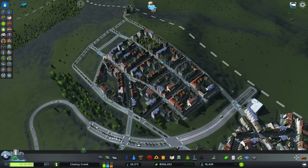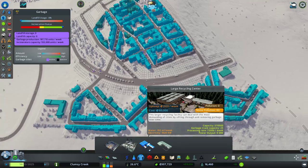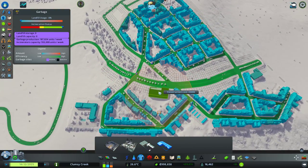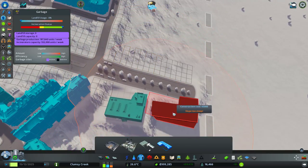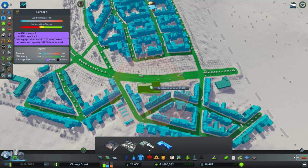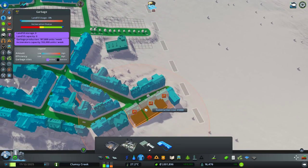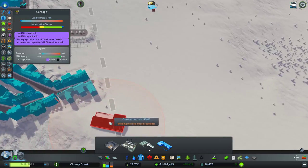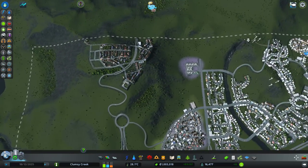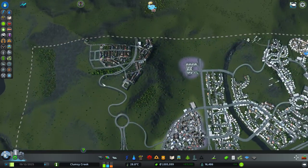Anyway, we have the bus lanes - that's good. We have a problem with trash - I think we can build a separate small recycling zone here. It produces noise so we'll have to put it away from the residential area. What I could do is extend this road - I need to buy this land anyway because I'm planning to make the highway later on, so let's just work with what we have.